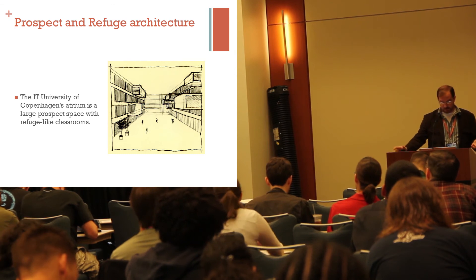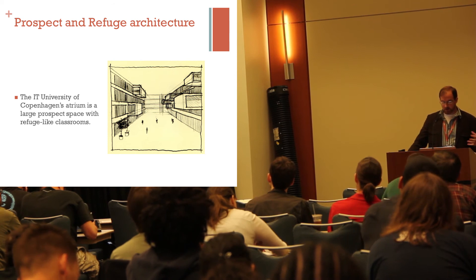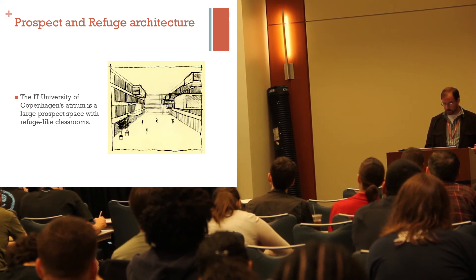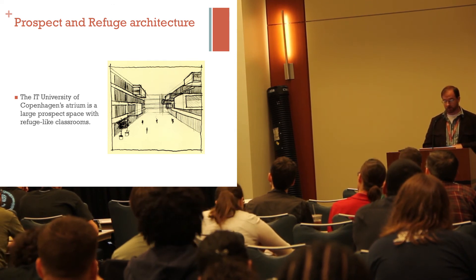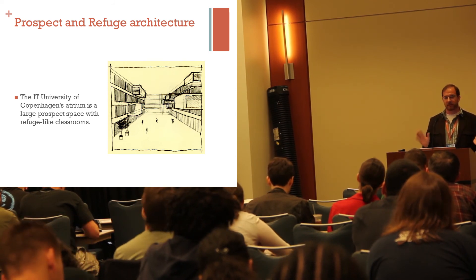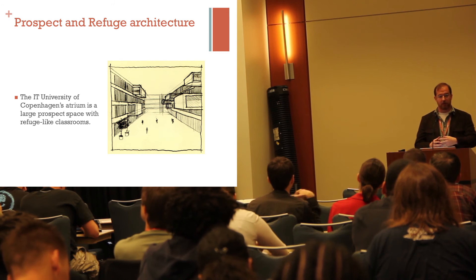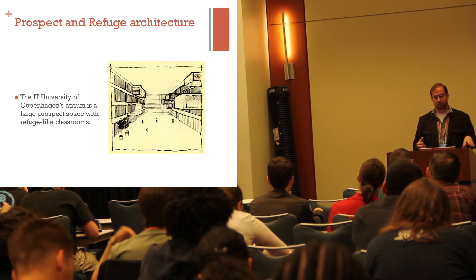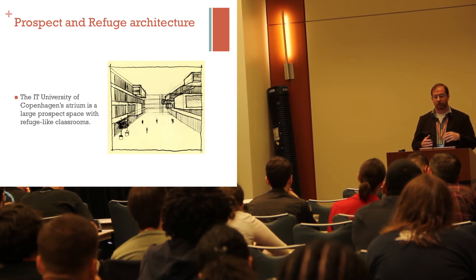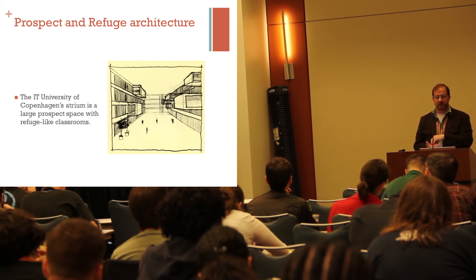Prospects and refuge appear in real architecture. The IT University of Copenhagen's atrium is a large prospect space with refuge-like classrooms hanging overhead. These little refuges kind of hang over this large atrium space — they're private classrooms where you can look outside. You're not really in any danger, but you can watch as people go by in the public circulation space. A lot of these prospect spaces in real-world buildings are circulation spaces, whereas what would be conceived as refuges are the destinations.